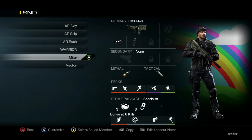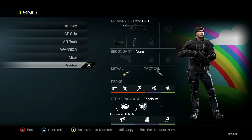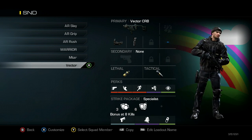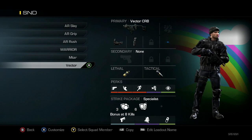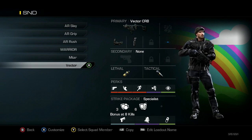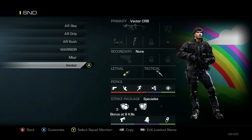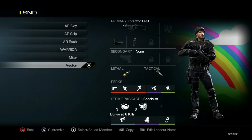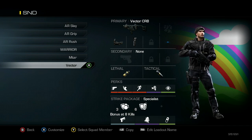Next one is my regular Vector class. I've got a Blue Dot with Grip, then a Simtex, then a Stun, and then Ready Up, Agility, Marathon, Dead Silence, and Focus. You'll see me using this one quite a bit in a lot of my videos. I use it for pre-nades, pre-stuns, and just running around. I like this class because of the Grip — I don't like Blue Dot and Muzzle Break together on the Vector, it really messes with your aim. Grip has saved me quite a few times in long-range engagements. I'm an AR player so I struggle some with the sub, which is probably why I prefer Grip.